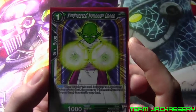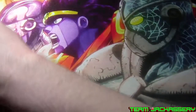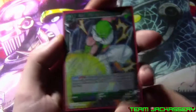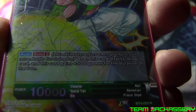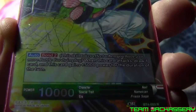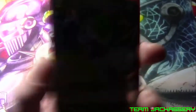We run three copies of Kindhearted Namekian Dende. He's a one-drop, 5,000 combo, 10,000 power. When you play this card, look at the top three cards of your deck, choose one Namekian, add it to your hand, and shuffle your deck — so just a top-deck search for a Namekian. Next, we have two copies of Nail, the Namekian Ace. He's a two-drop, 10,000 combo, 10,000 power, bond 2. If you have two battle cards in play, when this card attacks, draw one card and he gets plus 5,000 — so he's your basic draw power and a 15,000 beater. It's always good to have a battle card that attacks, gives you a draw, and buffs itself.